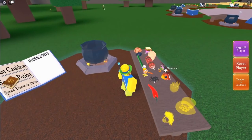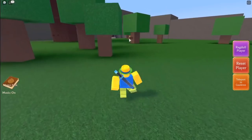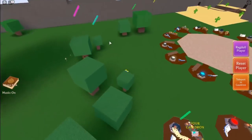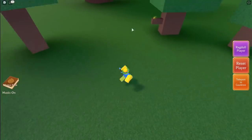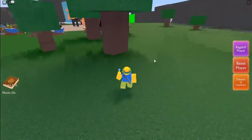To start off, let's go ahead and start with the chameleon. The chameleon spawns right over here on this little tree, over by the nether portal. You can see there's the desert and there's the whole map, so yeah it spawns right here.